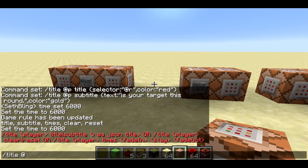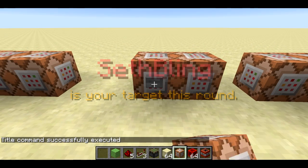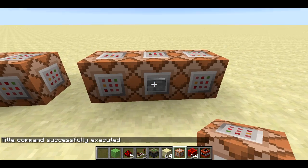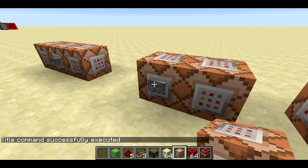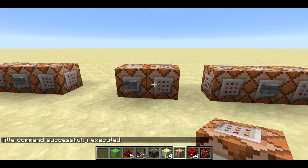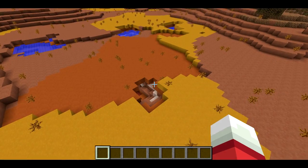You can also use 'title @a reset' to reset the amount of time that stuff stays around for. So if I press this one it's gonna show things quickly, then if I press this one it's gonna show quickly again. Title @a reset resets my timing so that it'll stick around for longer.